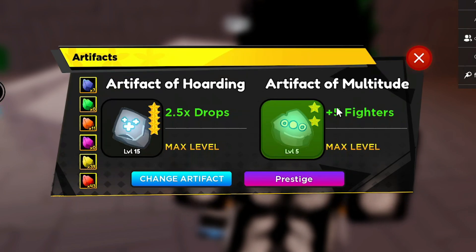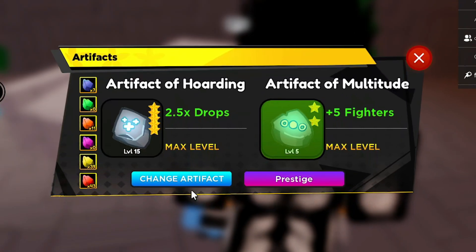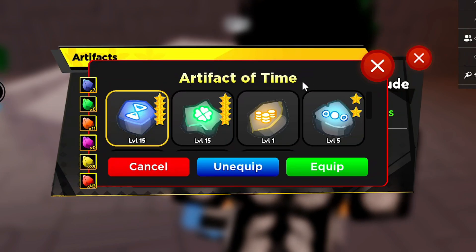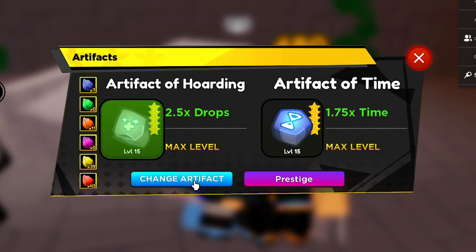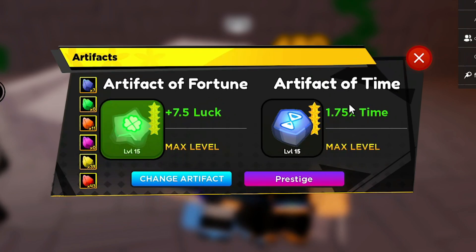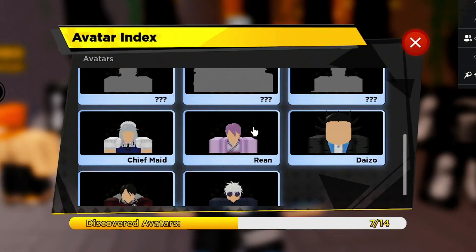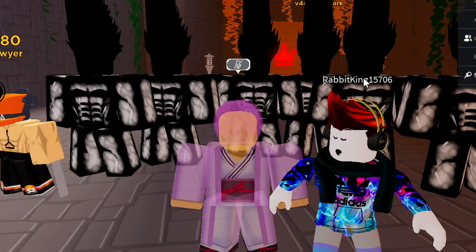Once you get double artifact at 100% efficiency — no nerf, it got buffed — you can get artifact of hoarding for 2.5x drops and artifact of multitude. That's what you want for drops. If you want divine and seeker units, use artifact of time and artifact of fortune: 1.75x time and 7.5 luck. Equip the Rain avatar for 1.5x time and 1.8x luck.